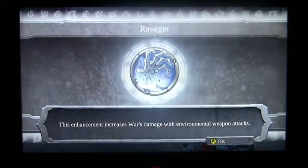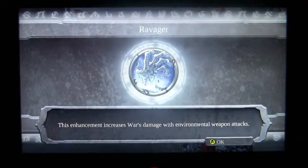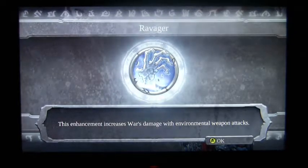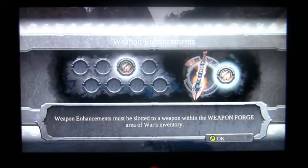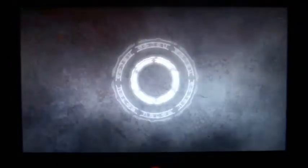How that is not like a stone version of an Ent, I have no idea. But anyway, here's our first enhancement — it is the Ravager, which is freaking awesome, especially if you love using the environment like I do. It makes everything that much easier.